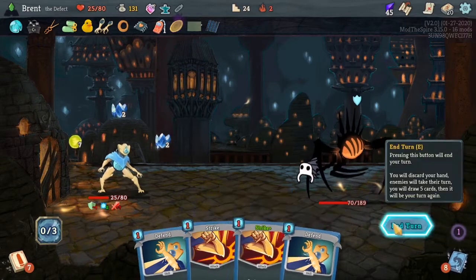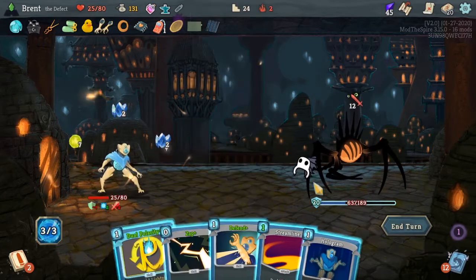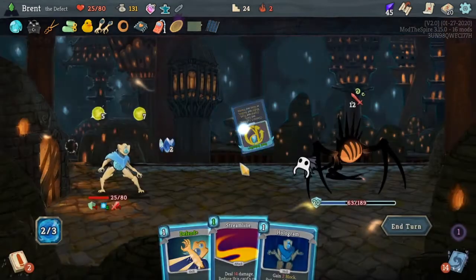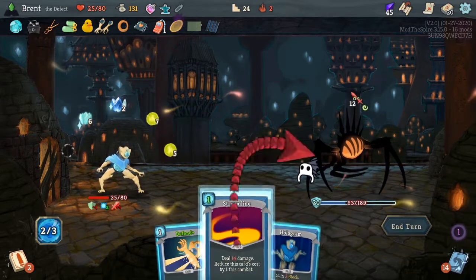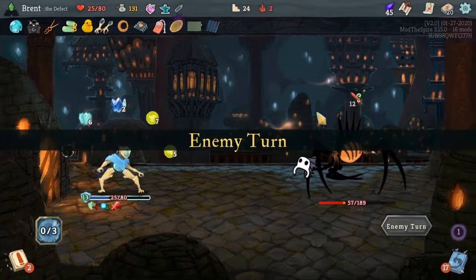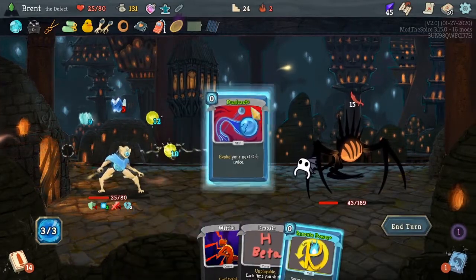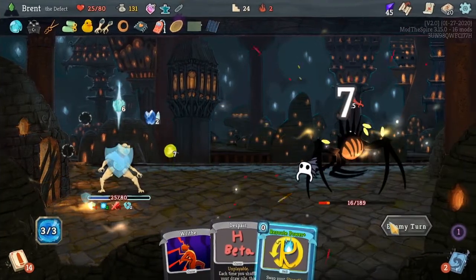I hate that we have two Crystal Conduits because it doesn't help. Give us another orb slot. I think we want a crystal and a frost for defensive purposes. Streamline to hit him down, Defend, and that gets us all the way — enough defended. Hit him with that. I do not want to be at negative one focus, so we'll do that, and we will hold and take nine.